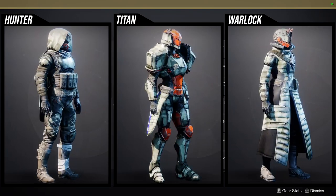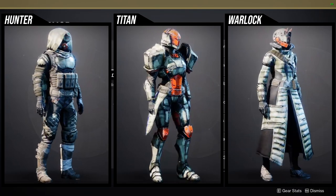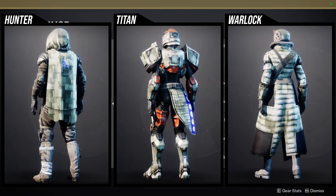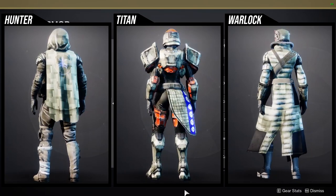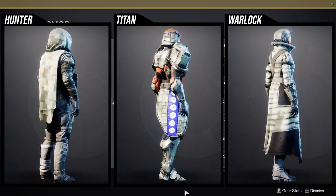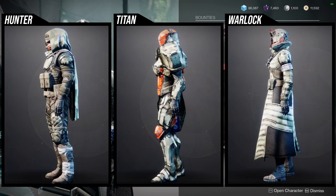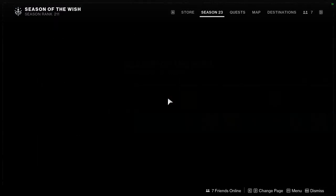There is an armor set from Vanguard called Shelter in Place — that helmet doesn't change color. But if you want to have that helmet and also change the visor, the retrograde set is the one you're gonna want to get because that one changes everything. Warlocks: I think the helmet's decent, the arms and boots are boring, the chest piece is cool as hell, and the bond is really boring. These shaders I always recommend because you never know when it's gonna be super dope.